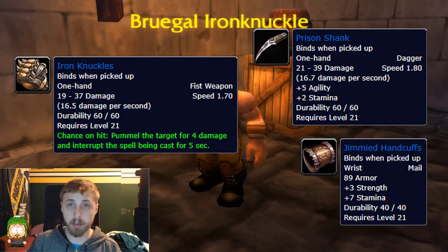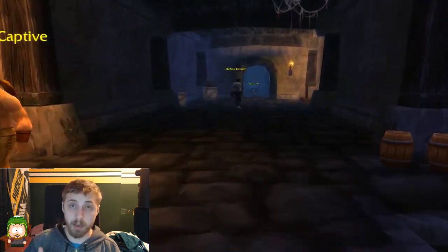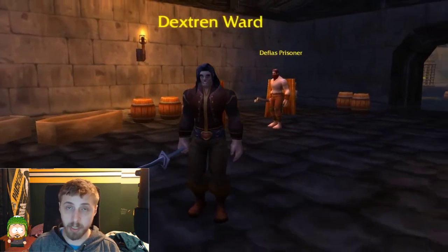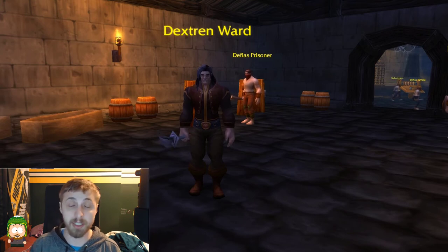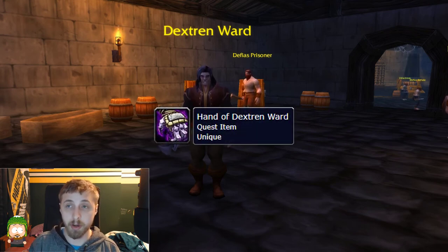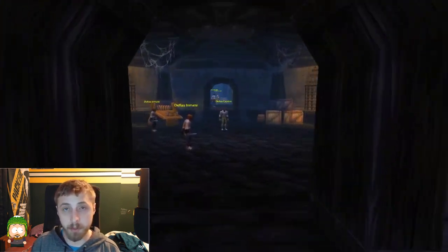After that, clear all the rooms on this side just like you did on the other side, then head to the big circular room. Clear it out, and the room directly across from the opening is where you'll find Dextrin Ward, the last boss of the instance. Before engaging him, make sure you clear the two side rooms, because he has an AOE Fear and getting feared into those rooms can easily cause a wipe. Dextrin Ward is one of the last quest mobs — loot his hand and head to Darkshire to turn in the Crime and Punishment quest.